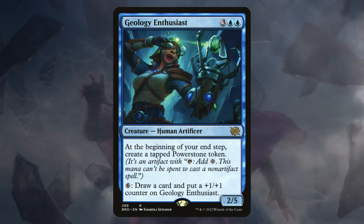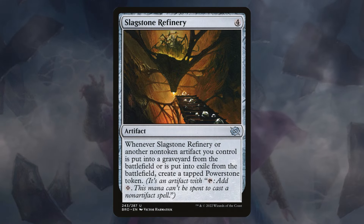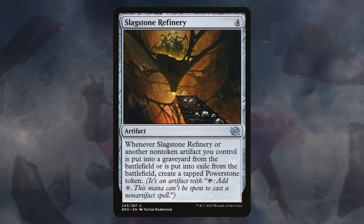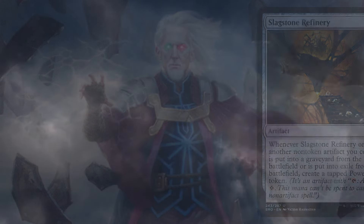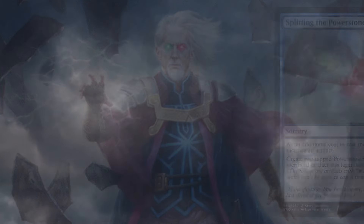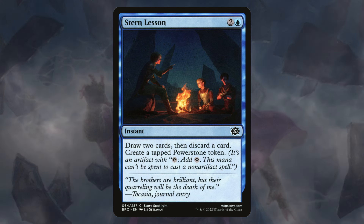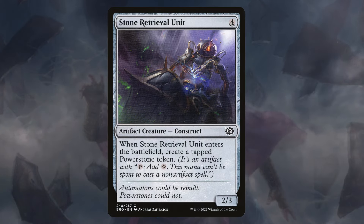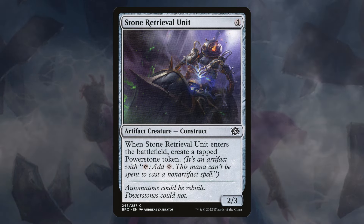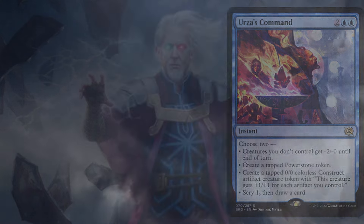Geology Enthusiast is a bulk rare for three blue blue — a Human Artificer. At the beginning of your end step, you get to create a Power Stone token, plus an activated ability to draw cards. Slag Stone Refinery gives us a Power Stone every time it or another artifact enters the graveyard. Splitting the Power Stone lets us sacrifice any artifact to create two Power Stones. Starring Lessons, an instant-speed draw spell, lets us draw two then discard a card, creating a Power Stone token — and with Urza, probably another. Stone Retrieval Unit is absolute chaff, but gives us a Power Stone when it enters and is super cheap. Urza's Command is a modal spell for two blue blue where we always choose create a Power Stone token and create a Karnstruct.